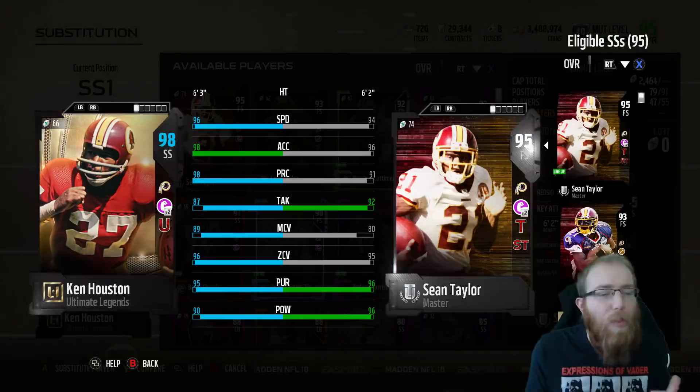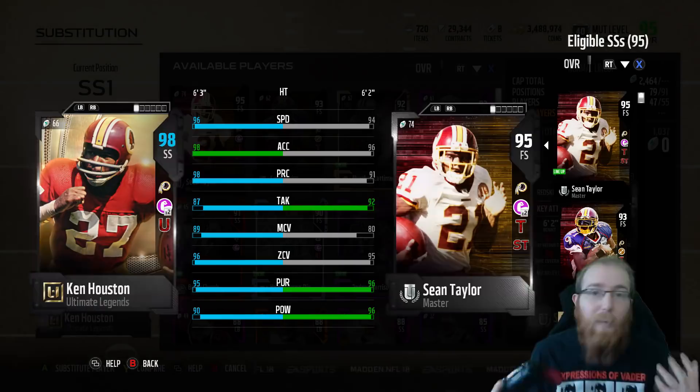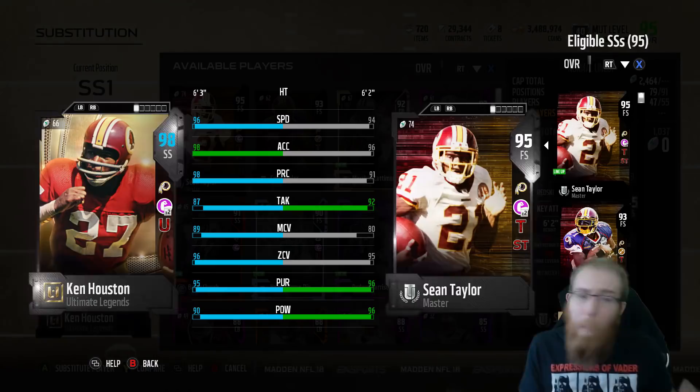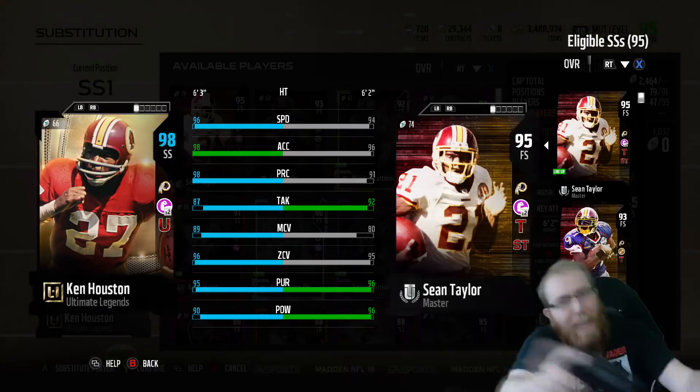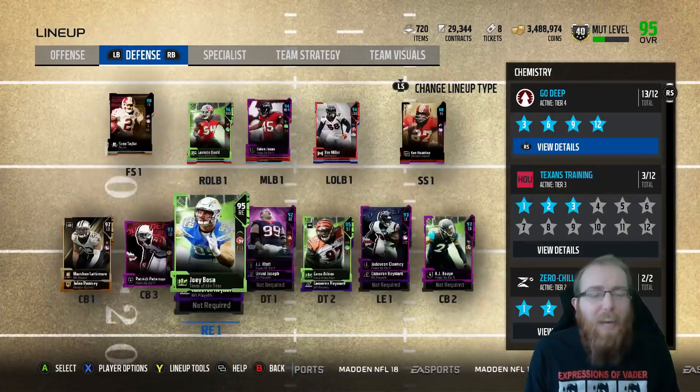The only thing is Sean Taylor has secure tackler, so he's in my opinion the better card, because he also has the hit power - better in the run game and stuff. But with that play recognition, Ken Houston's going to be there and he's gonna make great plays. Sean Taylor is still maybe the best defensive player in the game. Ken Houston has 96 speed; Sean Taylor has 95 speed - that's pre-boost. I don't know why the card doesn't show the boost when he's on your team, but anyway, the defense is looking fantastic. Definitely let me know if there's any suggestions you want to see.